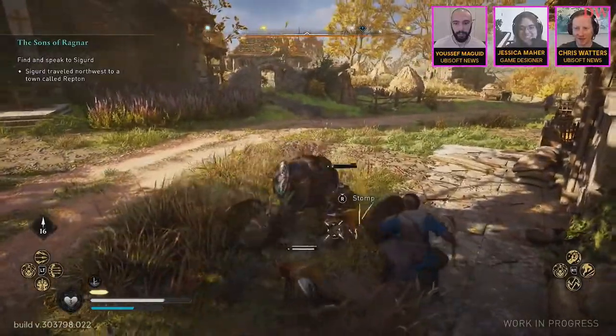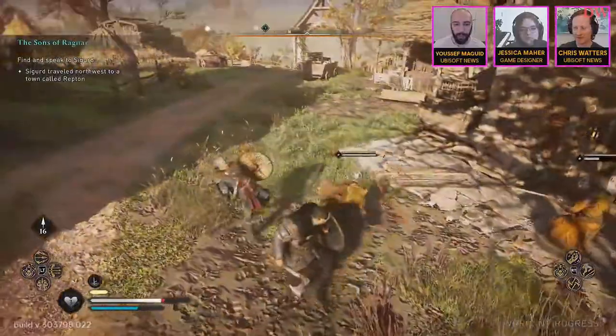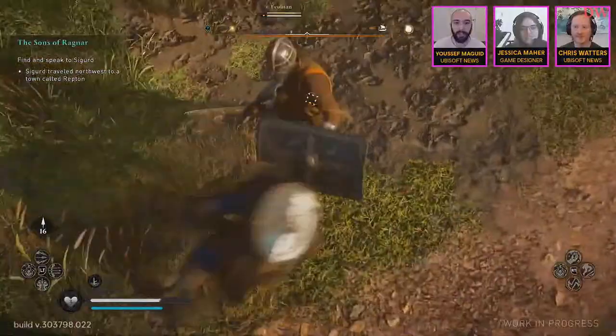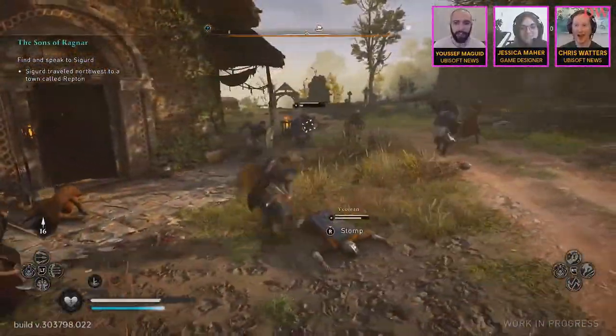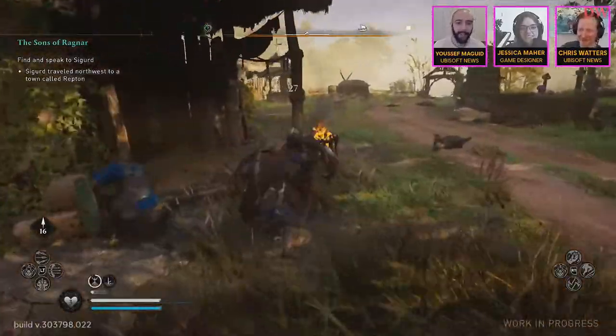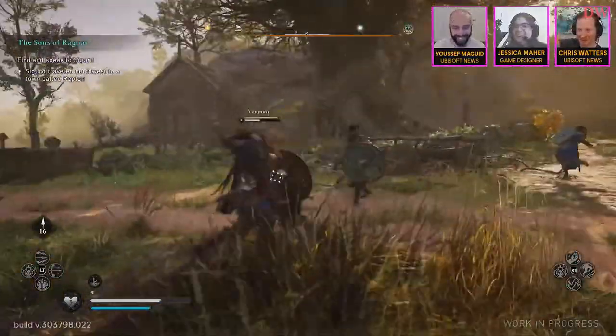And Yusuf, what kind of weapons are you working with here? Yeah, so here I'm rolling with a one-handed axe and shield. You'll see me switch weapons quite a bit throughout the demo — dual-wielding axes, dual-wielding shields at one point. I'm sorry to interrupt you right now. Did you just leap across the battlefield and stomp someone's head in?